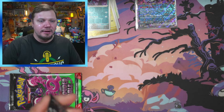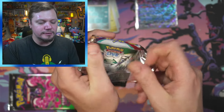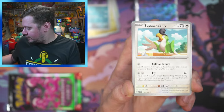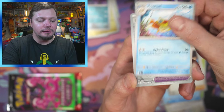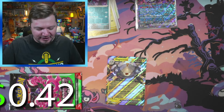We're opening these two Scarlet and Violet base packs to see what we can pull before the final pack of today's video. Hopefully we can pull something we need for our Scarlet and Violet base set binder — I still need about 20-something cards. Leaf energy, fire energy, Squawkabilly, Capsakid, Armarouge, Palafin, Dugtrio, Judge, Fluttermane, and Rock Chestplate.